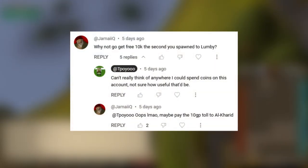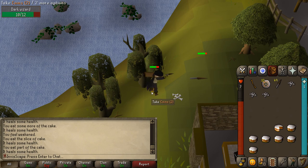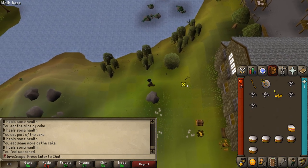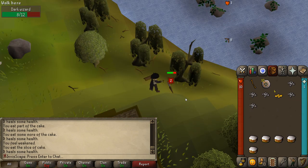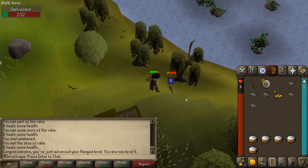Jamai Q, long-time viewer, suggested that I pick up coin drops since they do have some use, like paying the Al Kharid Gate Toll if nothing else. There's probably some other stuff too, so I've decided I might as well pick up coin drops just in case I really need them for something in the future. Look at all these twos I'm hitting, I'm just shredding this guy. And there's level 6 ranged as well.